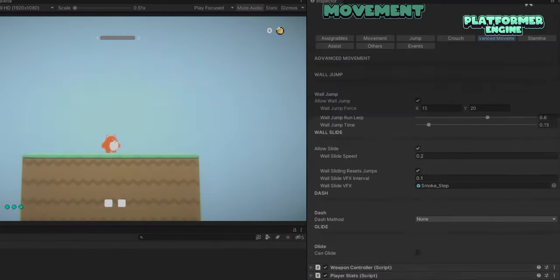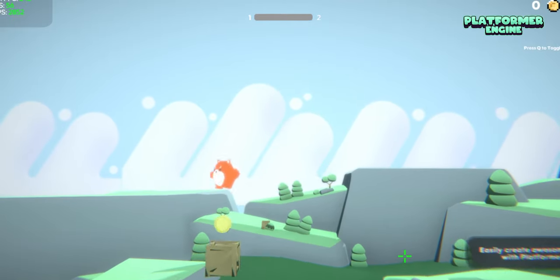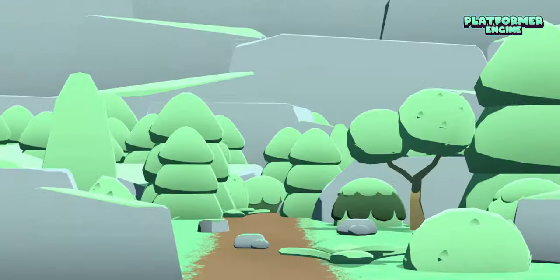Let's also allow the player to dash, maybe double jump, and what about a jump path? What about coins? Experience. Enemies. Beautiful levels.